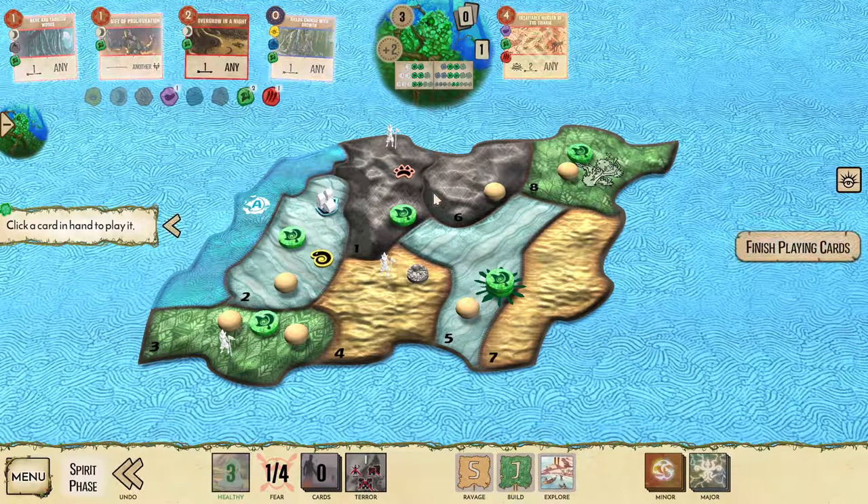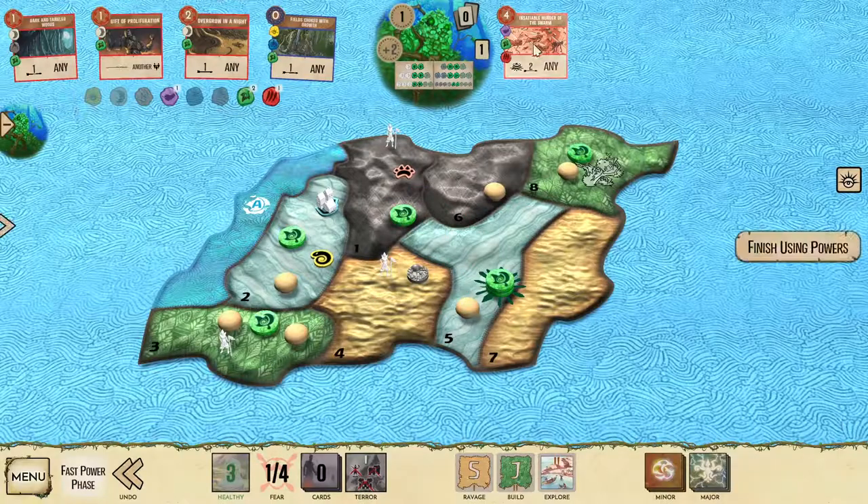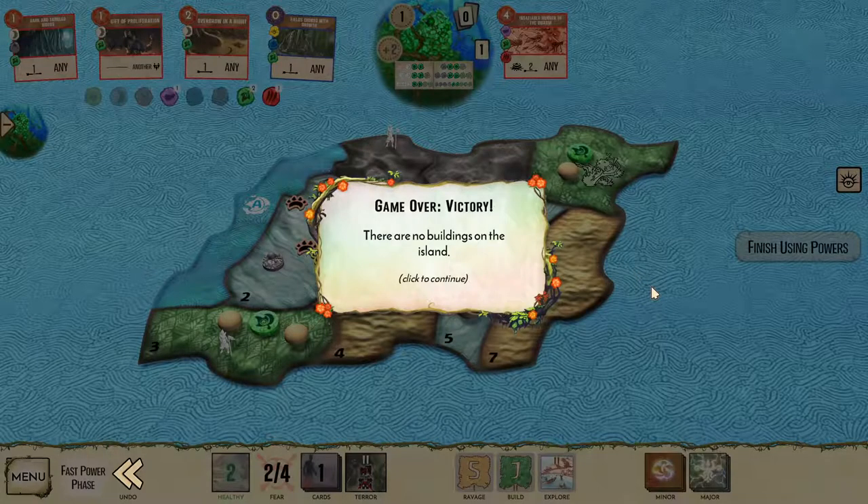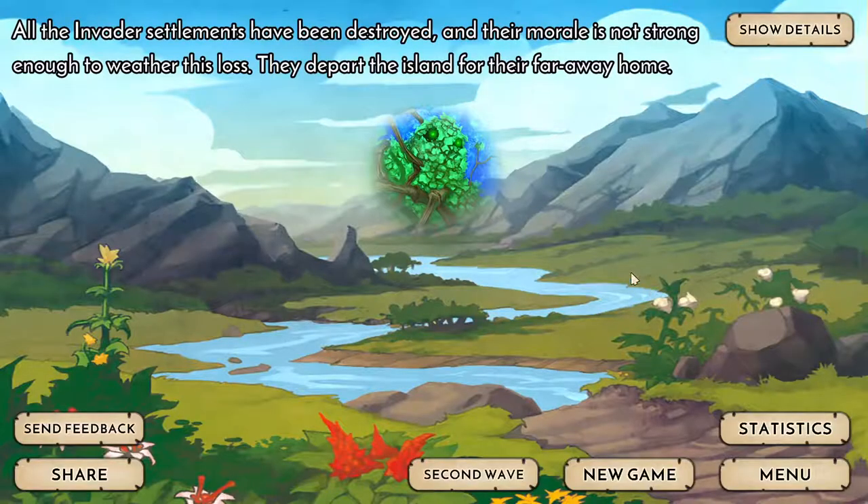We're going to use insatiable hunger of the swarm, which should generate at least three fear when destroying the city — just enough to get us to terror level two while clearing up the board. If we still have buildings, try to either set up creepers tear into mortar or Dahan counterattacks to finish them off. If we're short on fear, control the board to stop buildings from cropping up so that we can reclaim and use overgrow on a night, or fish for a minor that can generate more fear until we get to terror level two. Regardless, the game should usually end somewhere between turn three and turn five as a result of being able to spam fear cards and destruction.